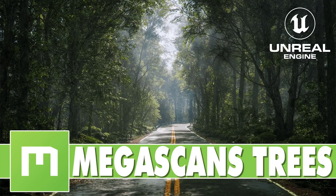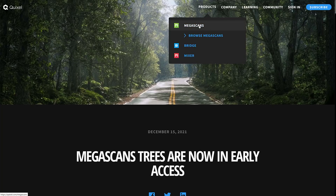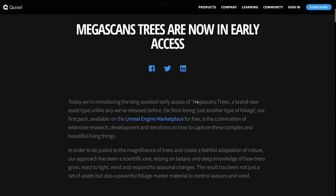Megascans is a product owned by Quixel, which were purchased by Epic Games. It's normally associated with their Megascans archive of textures, scanned items, and so on. They also make Bridge and Mixer, and one of the new assets they just added in were Megascans Trees. This product makes a lot of sense to exist now because their competitor Unity bought out SpeedTree, which is all about creating trees in basically any game engine. So this is kind of the beginning of the competition to it, and it is available today in Early Access.